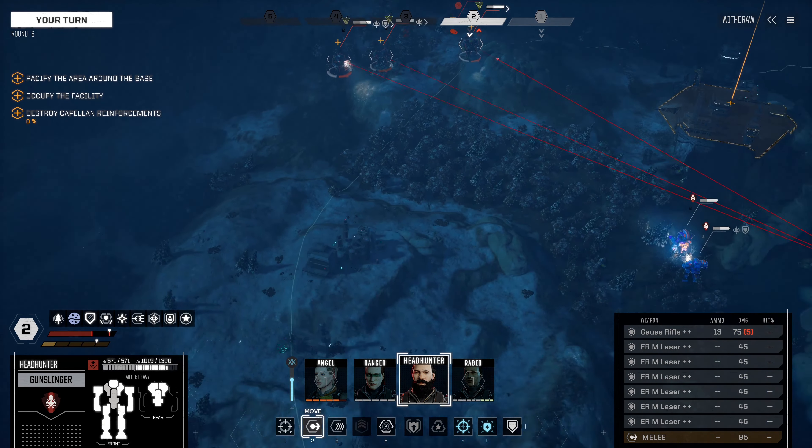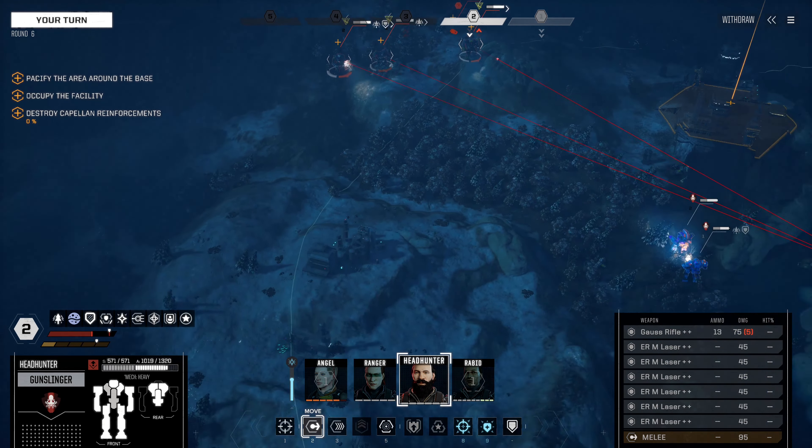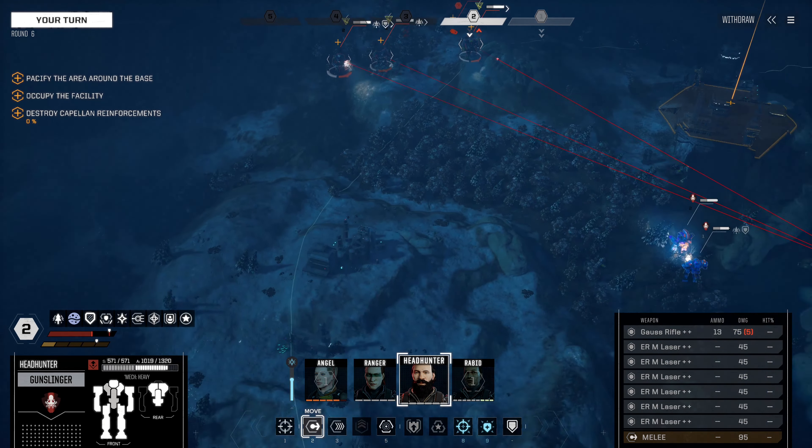That's pretty good. We should get a decent chunk of salvage — at least some decent opportunities. I think the Cyclops is probably going to be the best pick, but wait — Banshees are worth more than a Cyclops. So we'll take one of those and then work on part of the Cyclops, and whatever else comes our way. We got given a full Awesome — thank you very kindly. And we got another piece of a Cyclops. I'm happy with that. Also, Angel did take an injury — unfortunate, but given a couple of days she'll be back up to fighting strength.